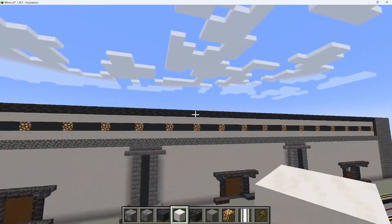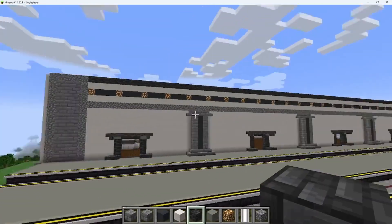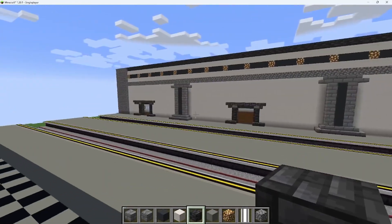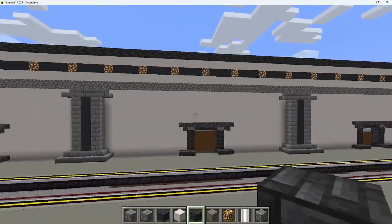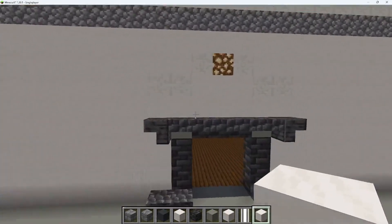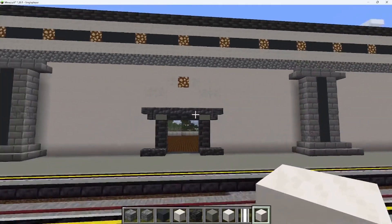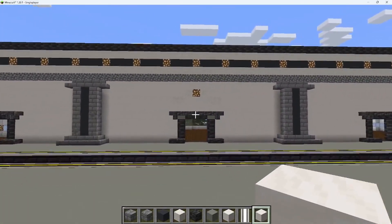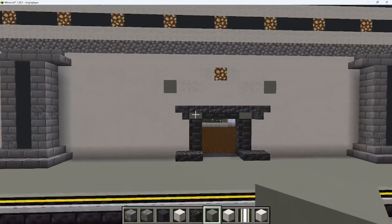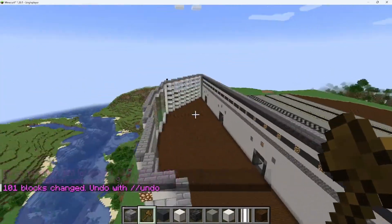I think this glowstone looks good here. I'm going to continue the wall down there. I think we need something above these door frames - this design kind of looks nice. I don't know what I can do to make it look better, but I think that looks good. So it kind of looks like this right now.